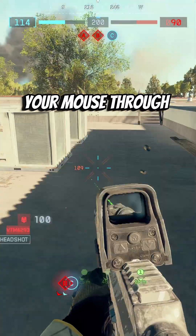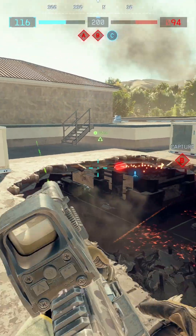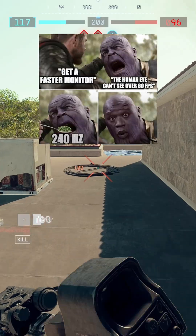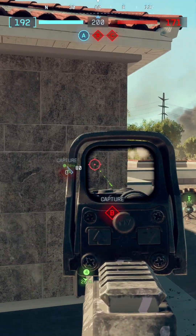If aiming in BF6 feels like you're dragging your mouse through oatmeal, you're not crazy. It's not your aim, and for once it's not just the netcode. The game is currently flagging itself as a background application in Windows. That means while you're trying to track targets at 144 or 240 or whatever, Windows is capping your mouse updates to 125 hertz — the same speed as a spreadsheet in Excel. Is this a bug or just another way to help controller players compete? You decide.